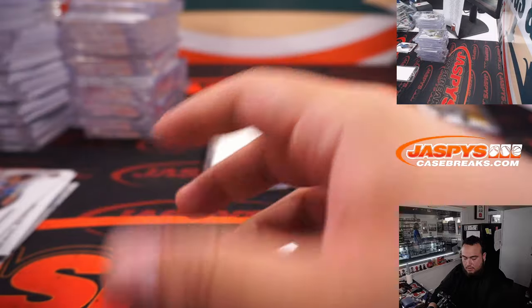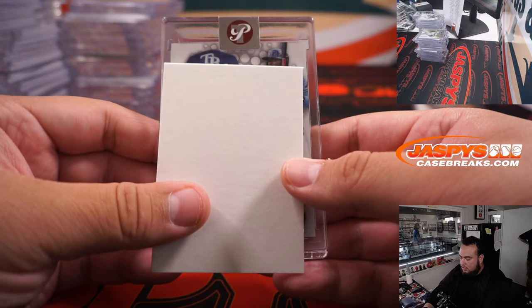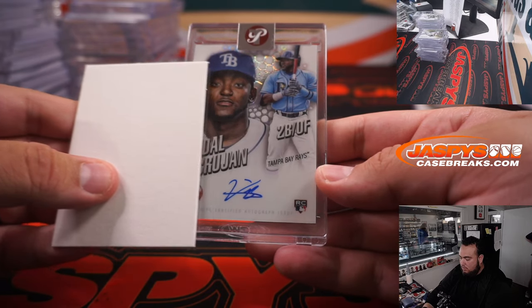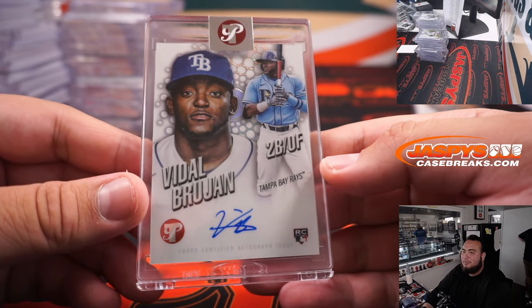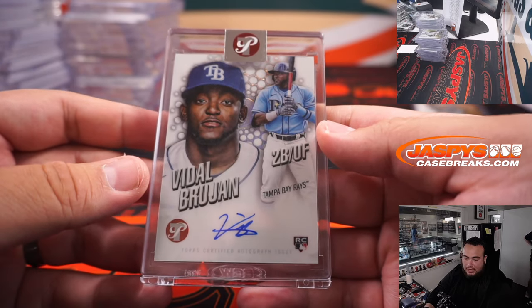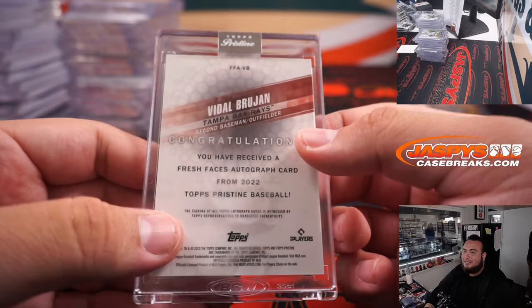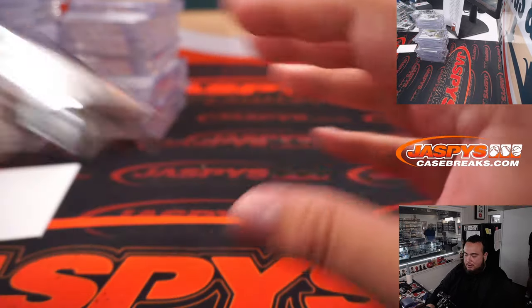Frank Thomas. Alright, last hit of the break guys — good luck, here we go. Oh, it's a teaser — Vidal Brujan, that's an autograph there for the Rays. Rays, that is Ed. So you did get that gold Wander, but Brujan was your auto, man.